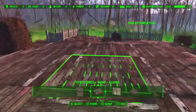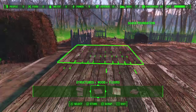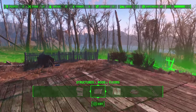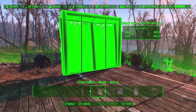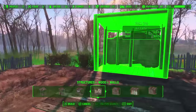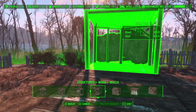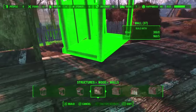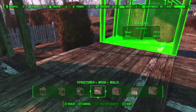Alright, so we have a three-by-three structure. We're going to start by putting up walls here around the first layer. We're going to use this specific wall type for our side walls. Place one there, one there — you're going to align the whole side of your barn on both sides.